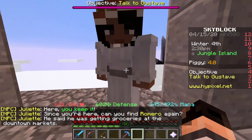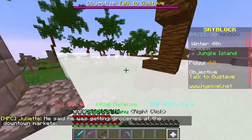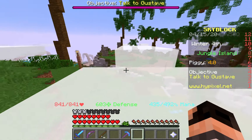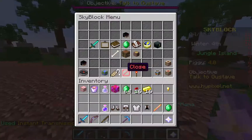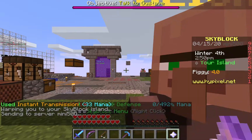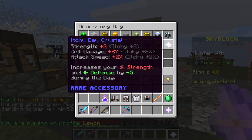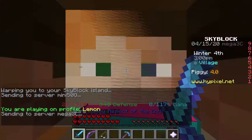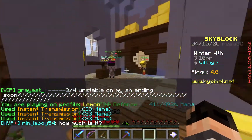He said he's going to get groceries at the downtown markets. A quick tip: once you get this shiny yellow rock, immediately reforge it, because once it goes to legendary it's going to be so expensive to reforge. I'm going to reforge that now — itchy! I thought it was spicy, and then I was like, oh wait, you can't reforge it into spicy.